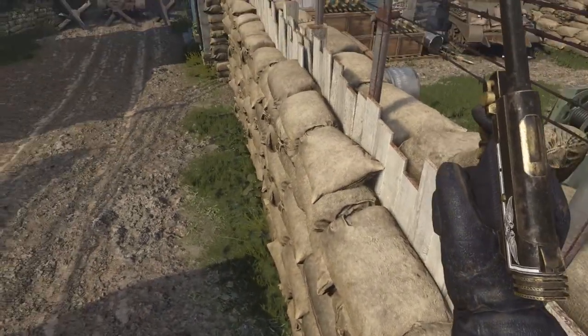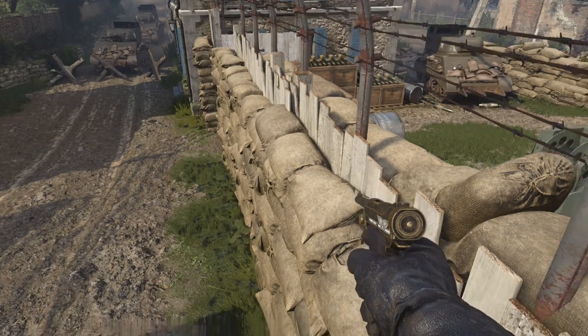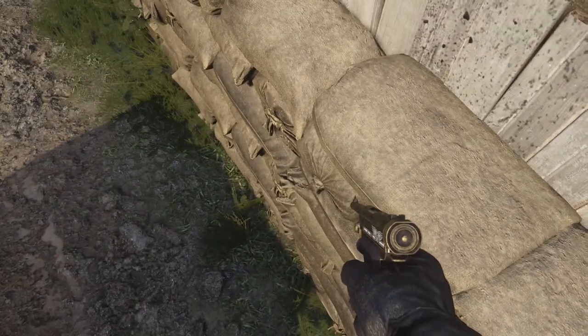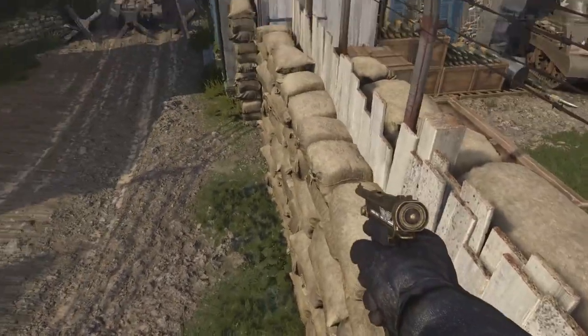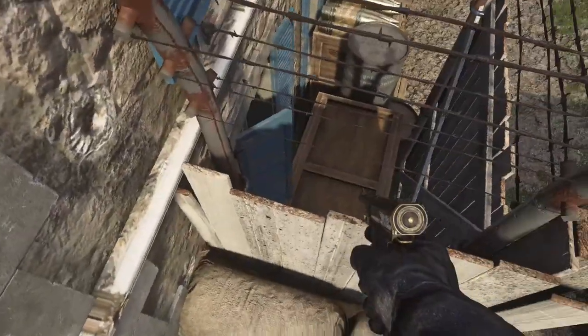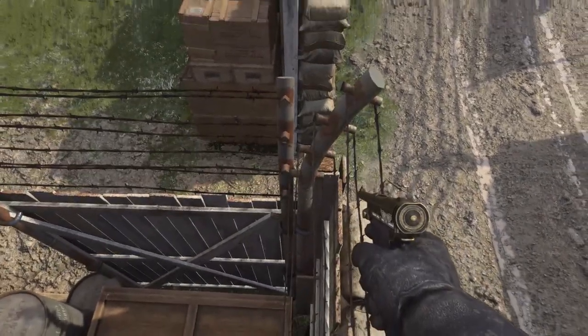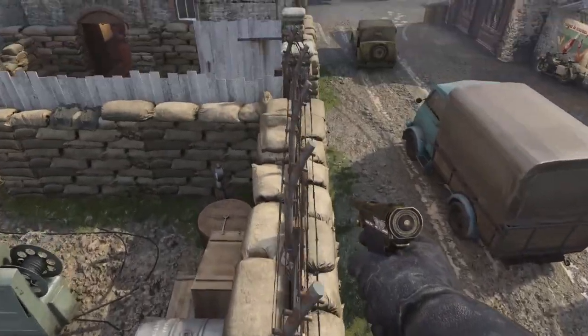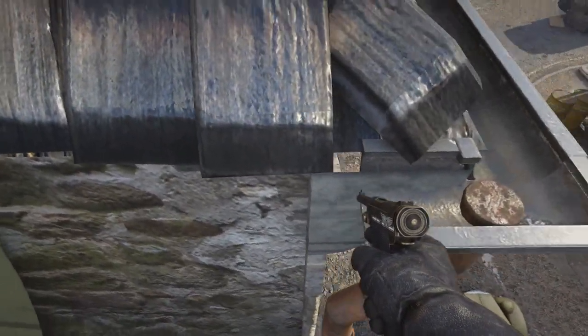You'll know it worked because you cannot move any further along. They did also add another barrier here, but what you're going to need to do is slowly edge your way out. Be very careful. Once you've done that you're on this ledge and you can run to this barrier here, do a simple sprint jump, make sure you're on top of the barrier, and now you are on top of the building.